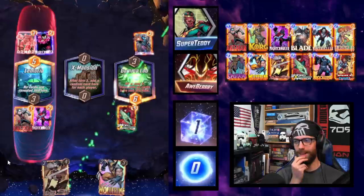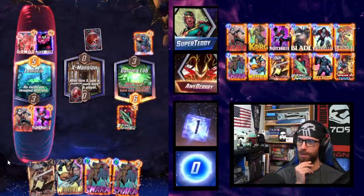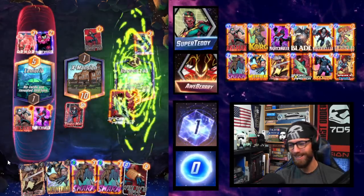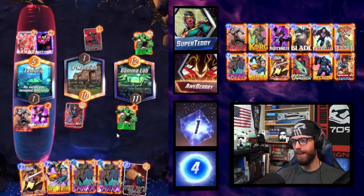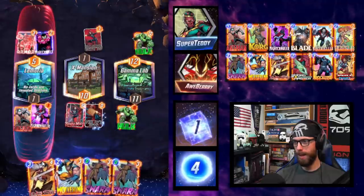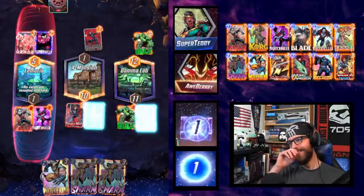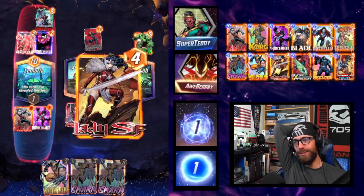The Swarm — still excellent. We now have two free copies of Swarm for nice tempo. X-Mansion giving us free cards. Black Widow for them — gives us the Widow's Bite so we will not be able to draw. And we get Typhoid Mary, decreasing the power of all our cards by one but being 10 strength herself. Not ideal at all. We'll go ahead and play Lady Sif.